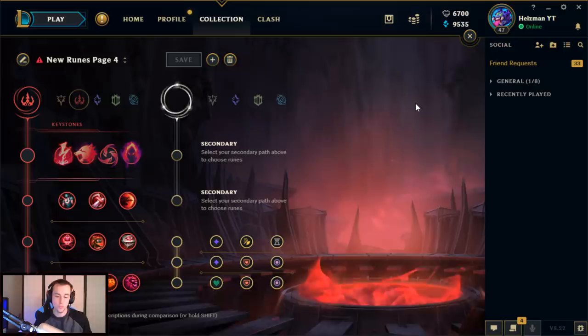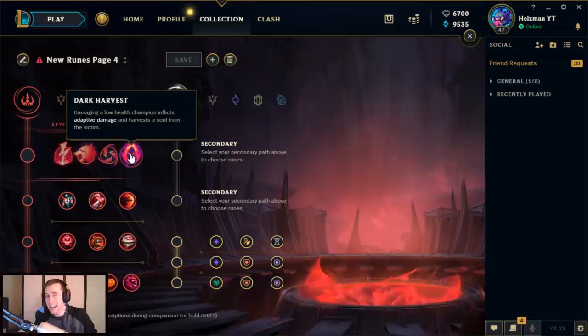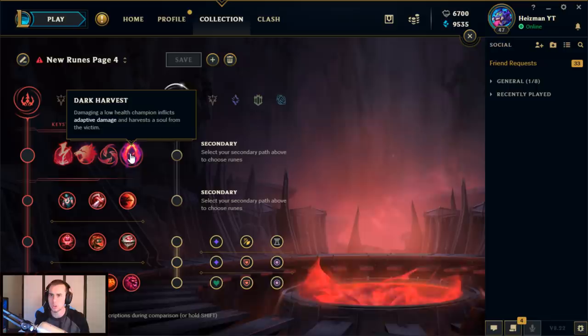I'm excited because a new season is always a new opportunity, a clean slate, and they're adding a few new ranks like the Iron Division, the Grandmaster Division, and a few other great stuff. But right now, let's simply talk about the runes. As it stands right now on the live servers for Season 8, Dark Harvest has become the go-to rune for Lee Sin.